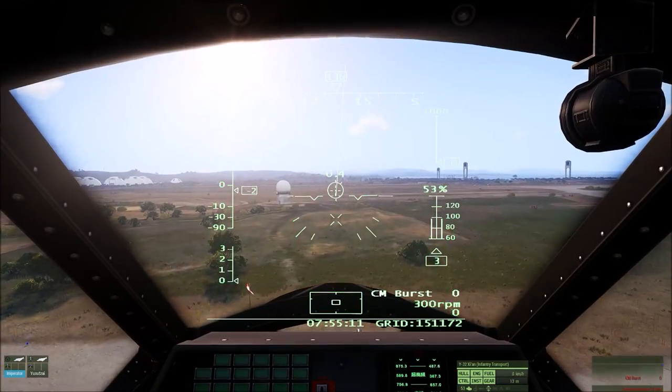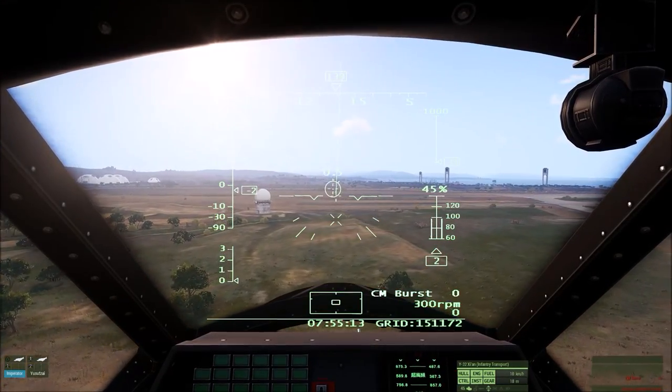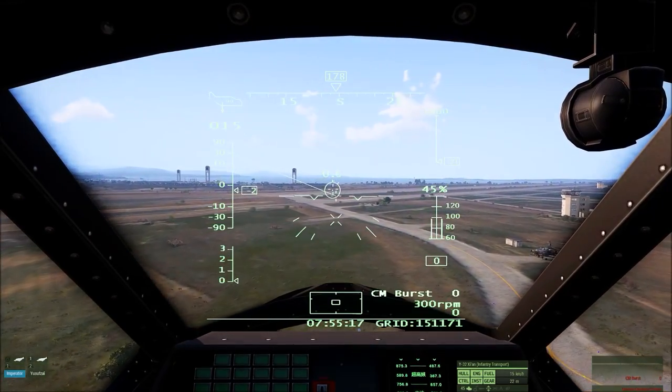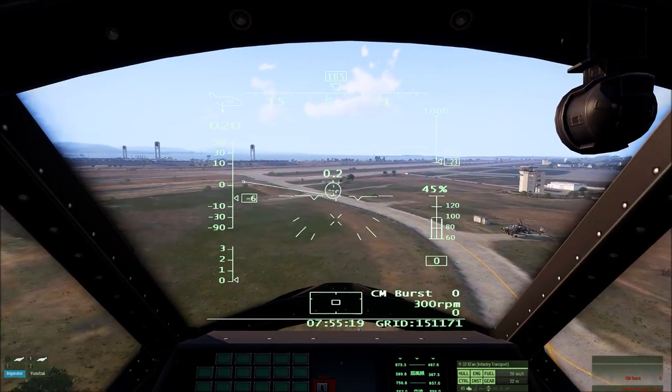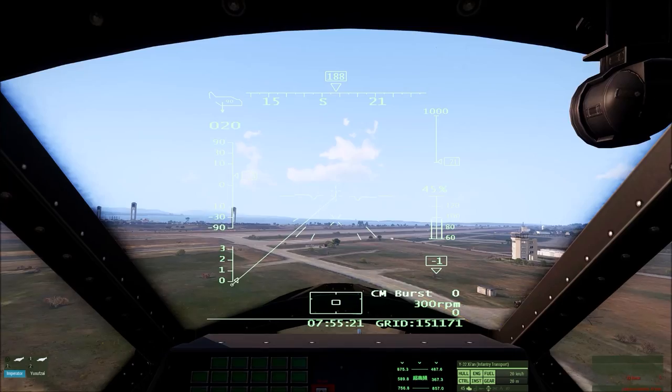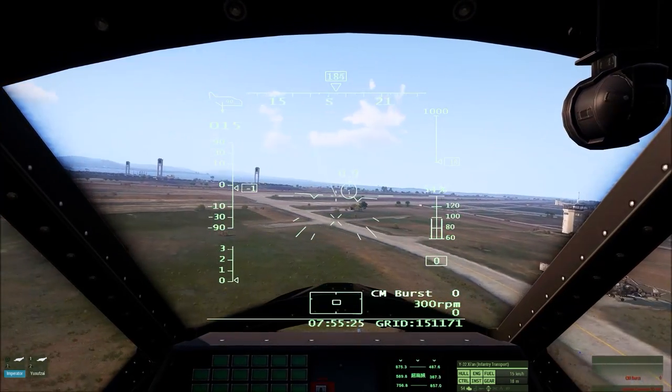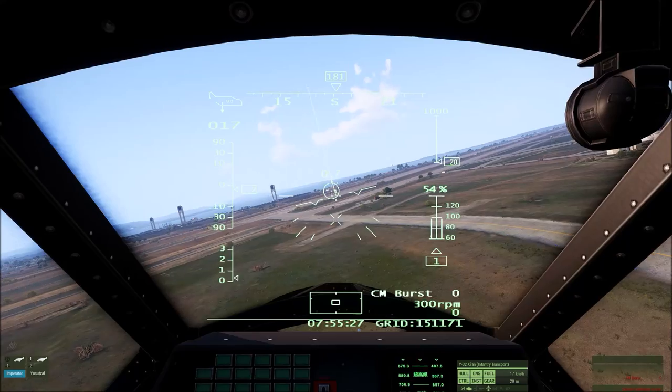At this point the VTOL flies pretty much like a sluggish helicopter. Point the nose down and it goes forward, pull back and it goes back, yaw slowly, and then roll left and right.